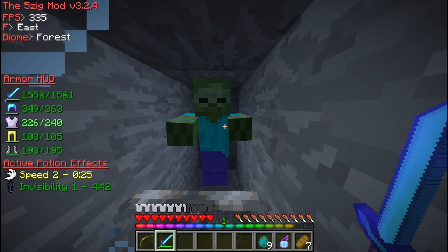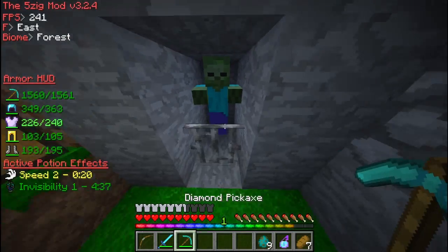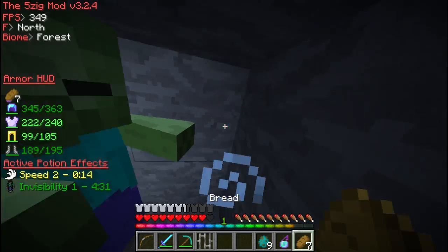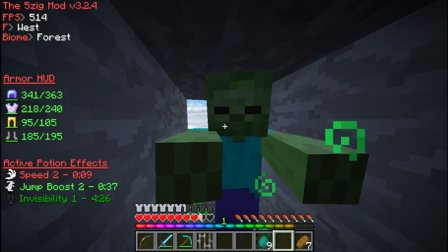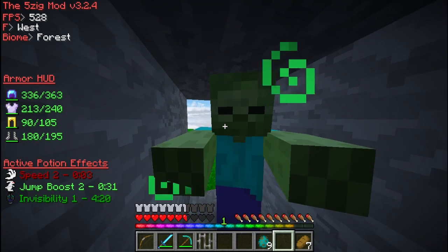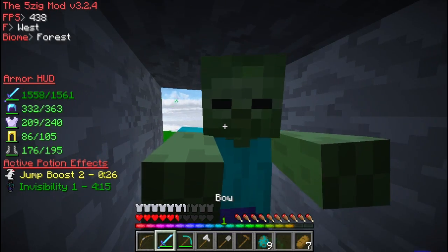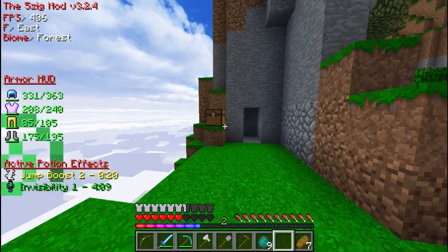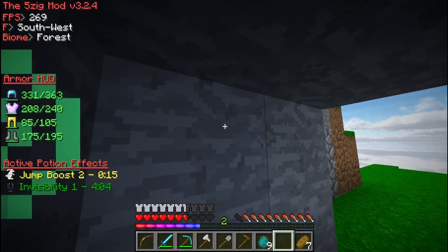As you can see on the left-hand side, my iron chestplate is damaged more than a little bit since it's showing light green. You can see it'll start going down. Speed goes to yellow, to light red, then to dark red, showing that you're out of time — which is very helpful on PVP servers when you have potion effects like golden apples and need to know when your regeneration stops.